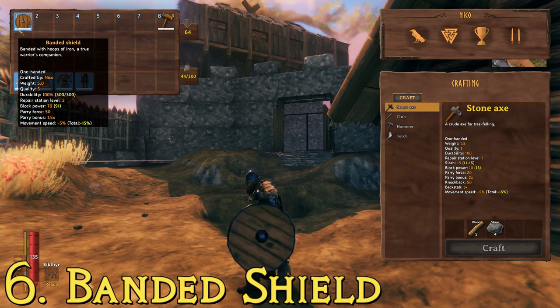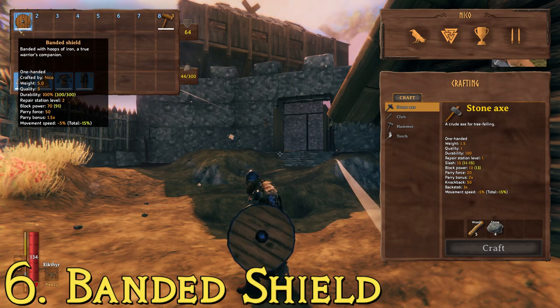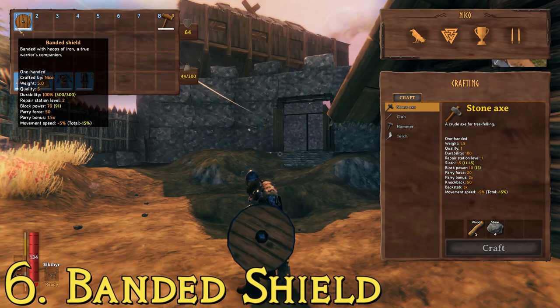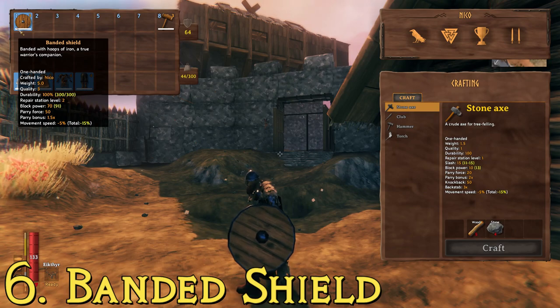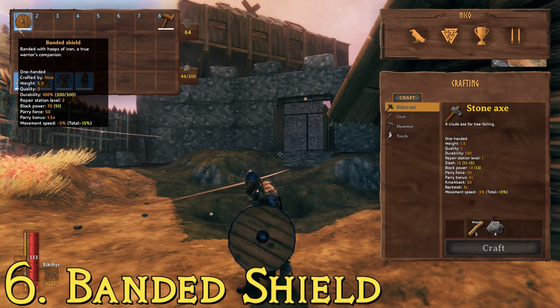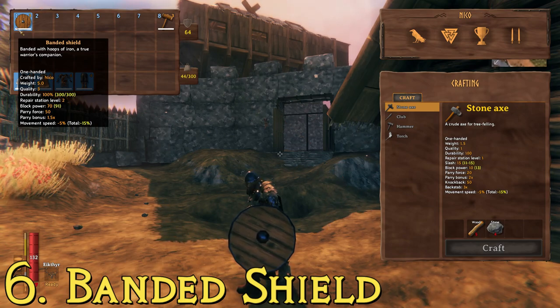To make the banded shield, you need fine wood and iron. For fine wood, you need a bronze or iron axe to cut down birch or oak trees. To get iron, you need to kill the second boss, the Elder of the Forest, who drops a swamp key. Use the swamp key to enter swamp catacombs and mine iron from the muddy scrap piles blocking the passageways, then smelt it down.